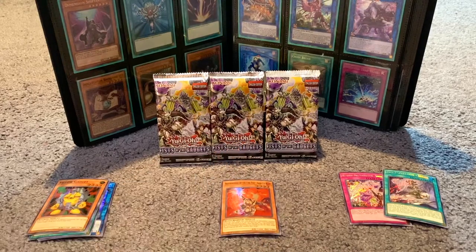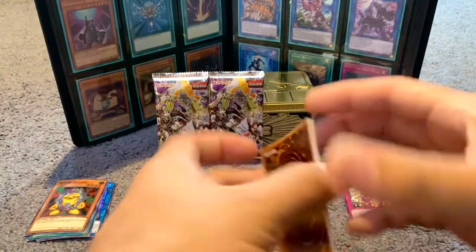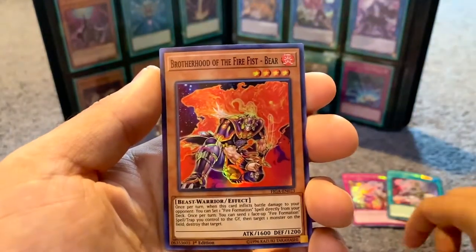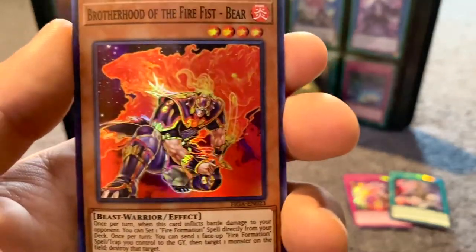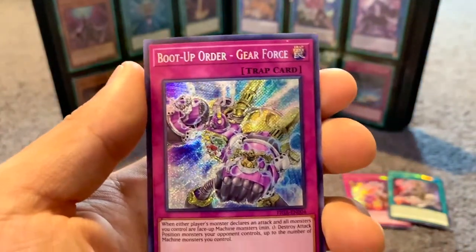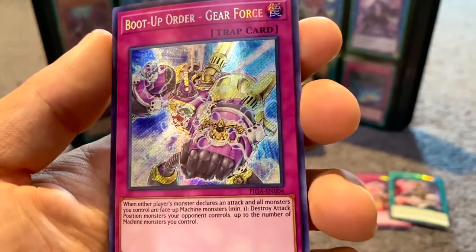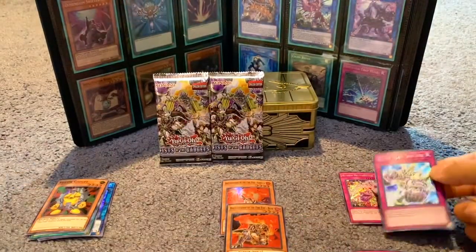Brotherhood of Fists in the middle right here — three more packs to go, liking what we've gotten so far. Next up: Subterror Final Battle, Cinder Grapher Sorcerer, Fire Fist Bear — I really like these Fire Fist characters, the designs are just awesome. And then Boot Up Order Force: when either player's monster declares an attack and all monsters you control are face-up machine monsters, destroy attack position monsters the opponent controls up to the number of machine monsters you control. Really great card.